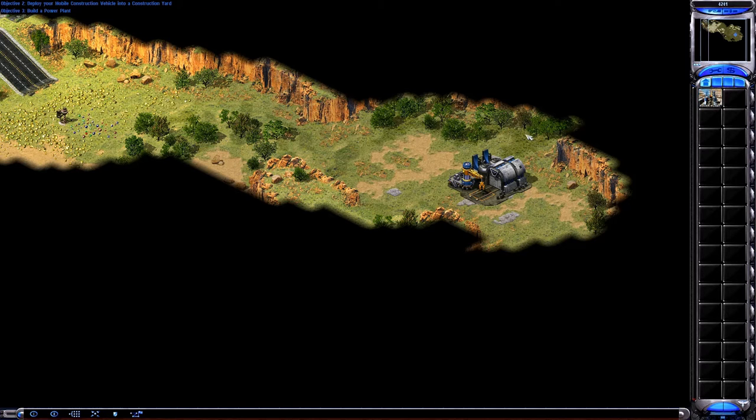On the right side of your screen, you can see that the icon for a power plant has appeared. Now your base has power.